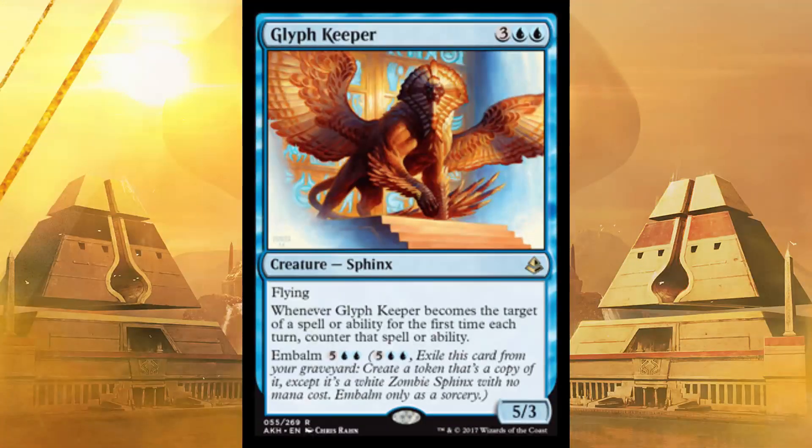Next up, a Sphinx — Glyph Keeper. He is a 5/3 flyer for five; that's already pretty darn good. When it becomes the target of a spell or ability for the first time each turn, counter that spell or ability — does not work while it's on the stack. It also has Embalm seven, so you might be able to bring it back as another 5/3 flyer. They have to kill it twice, and to kill it the first time they have to target it twice. This is basically Indestructible slash Hexproof. I would definitely throw that in.